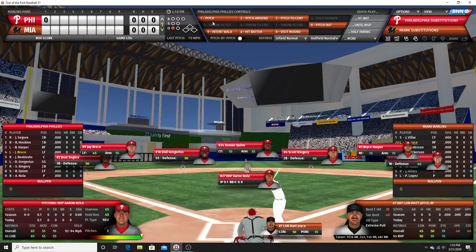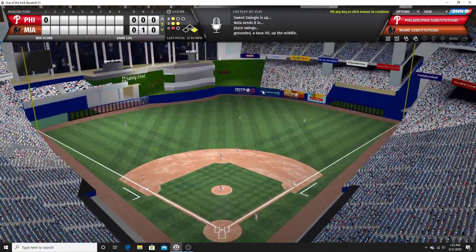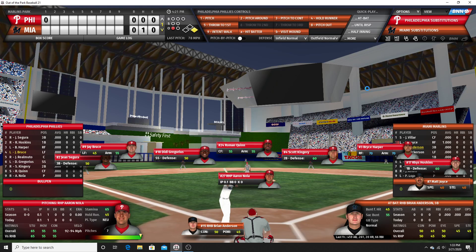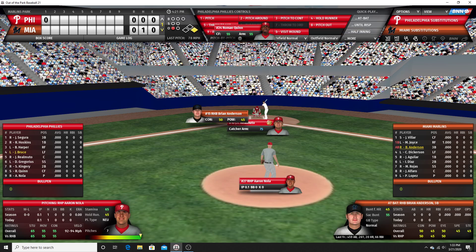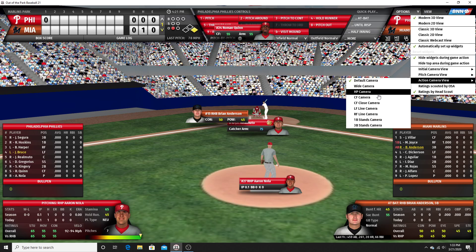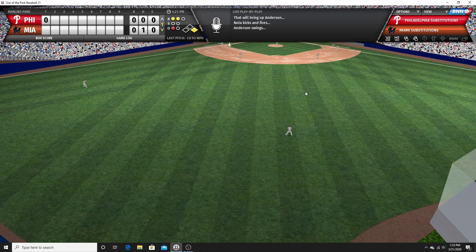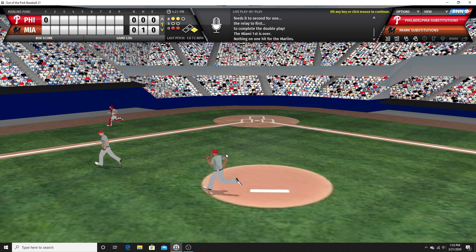You can see it moves out to the action camera to show the whole field. There's a liner up the middle for a hit. What if I wanted to do initial camera as center field, pitch camera as center field close — which is a pretty good angle to see the movement on pitches — and action camera as center field? Runner on, there's the pitch — double play. So nothing doing for them after a hit.